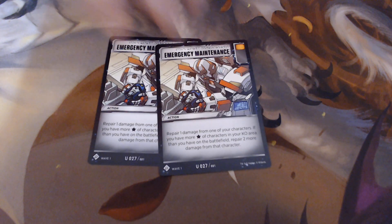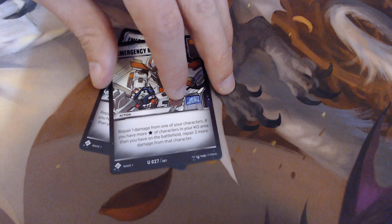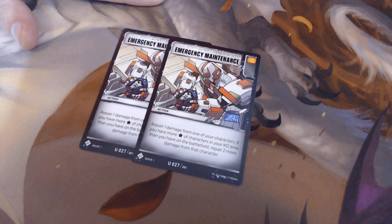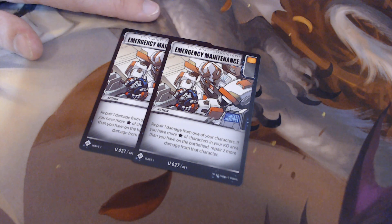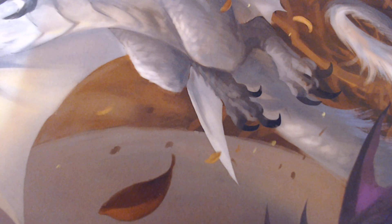Two Emergency Maintenance. If Optimus gets knocked out early — which a lot of people target him — Emergency Maintenance is really good for keeping Cosmos alive in the late game. It repairs one; however, if I have more stars in my KO area, it repairs two. So once Optimus is gone, Cosmos is healing two off of Emergency Maintenance.